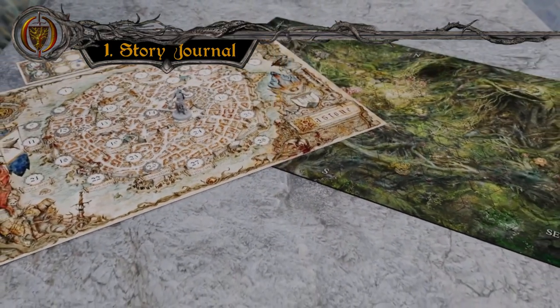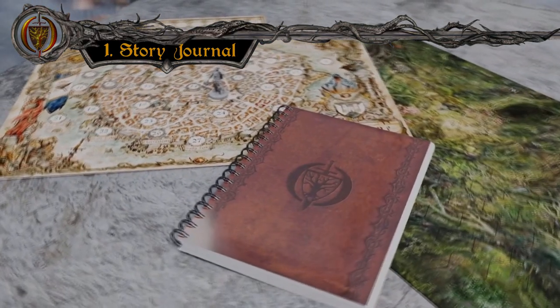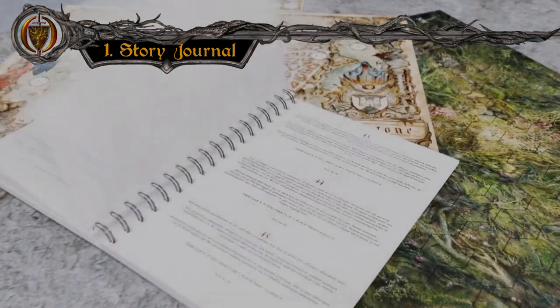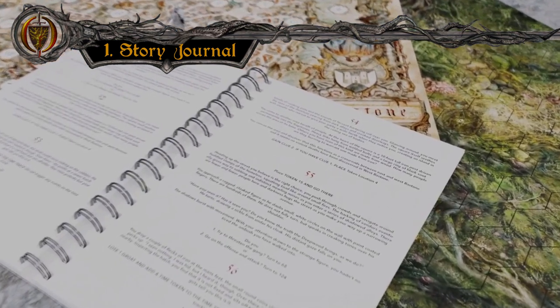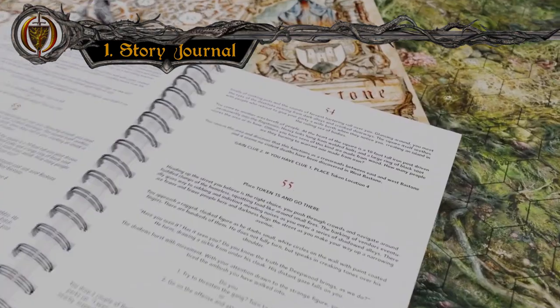First up is the hefty story journal. I'm a big fan of narrative games, especially when they go beyond just flavor text and offer branching narrative, exploration, puzzles, and integrated gameplay. I find that the writing style in some board games can be a little sparse, so it's refreshing that Oathsworn's prose is so evocative and so well written.